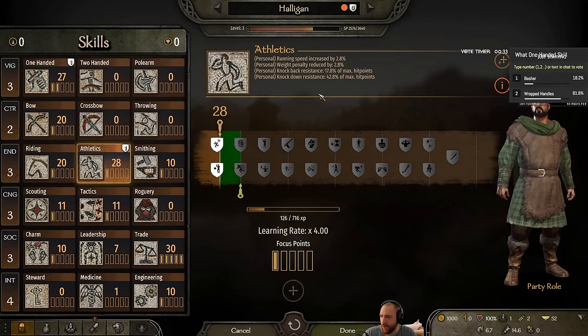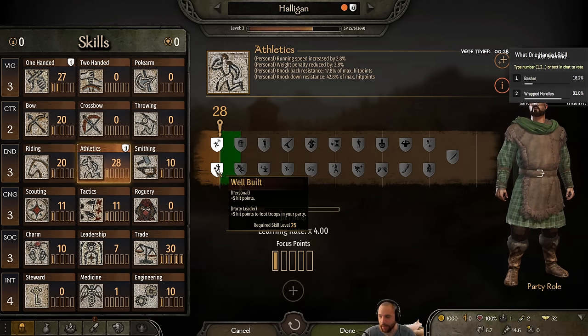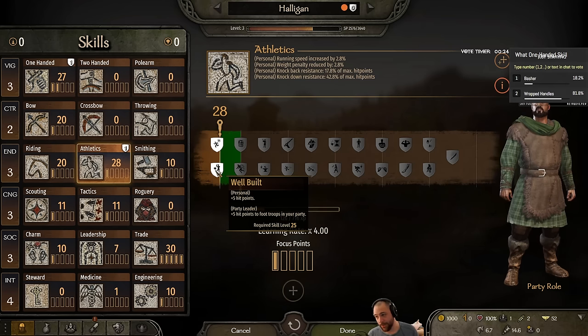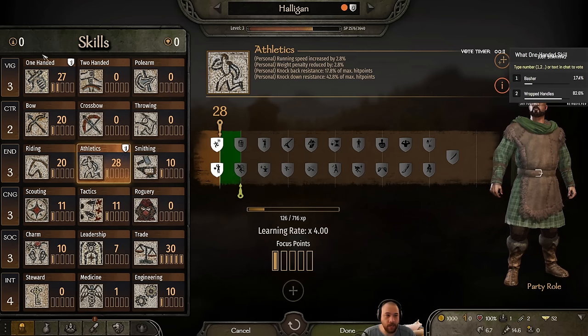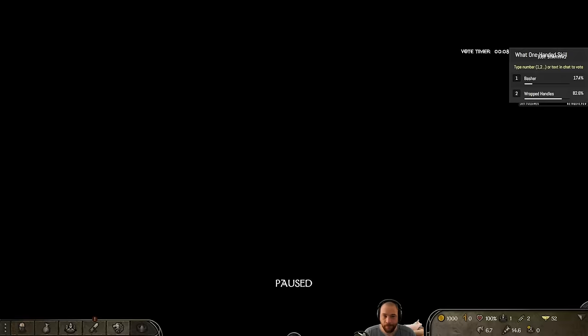There are a few skills that are bugged and don't work as intended — bannerlordperks.com has a list of bugged skills. For instance, there's some in the riding tree and some in the two-handed tree that don't work, so you might want to skip those. It looks like you guys want me to go with Wrapped Handles, so let's pick that.